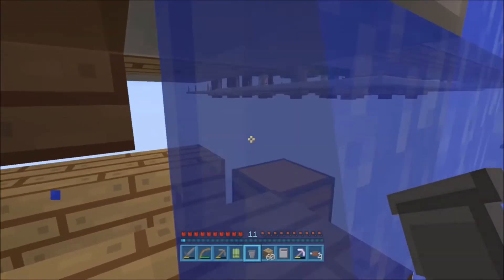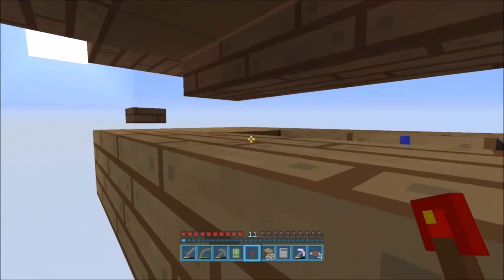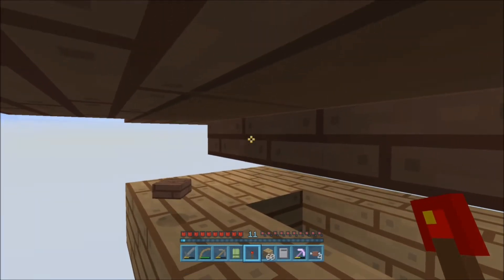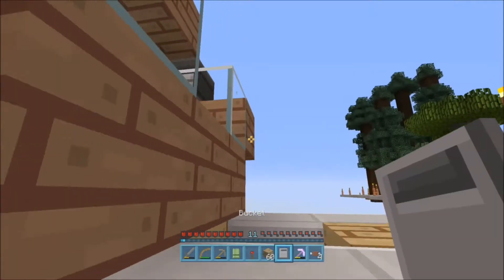We gotta put the hopper right on the back of that, and then the redstone torch — right over there. Boom. Oh my goodness — we have a problem. It's on the wrong side. Now we have to go to the other side and fix that. That's annoying — we don't wanna die here either, that's gonna be a problem.